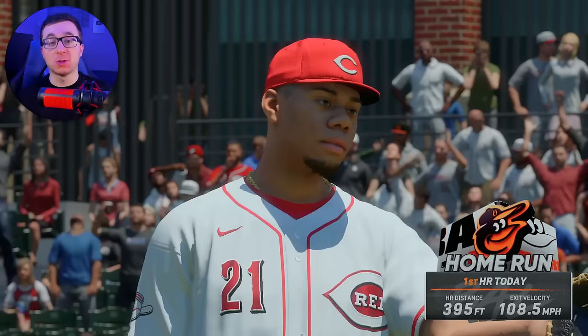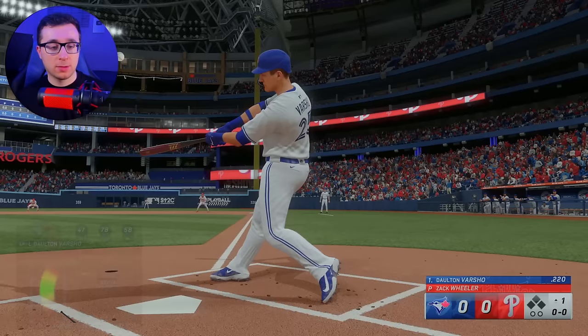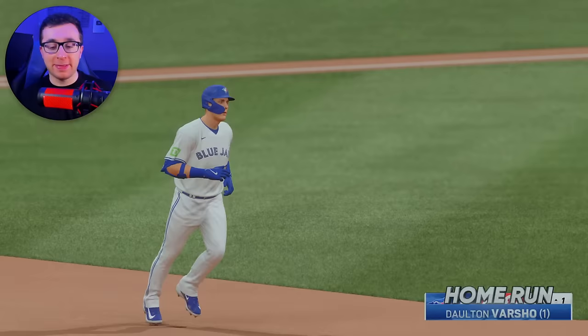For the letter V, we have Dalton Varshow, left fielder for the Toronto Blue Jays. Varshow's got a lot of pop in his bat. I dropped the PCI all the way to the floor pretty much, and he still crushed one — landed in the bullpen. That one travels 370.